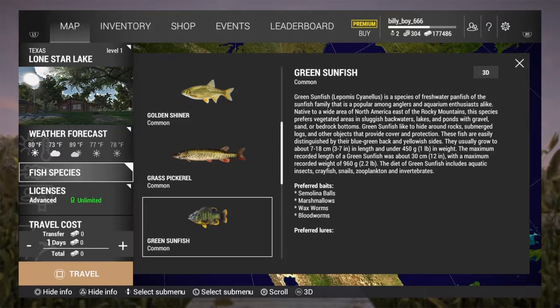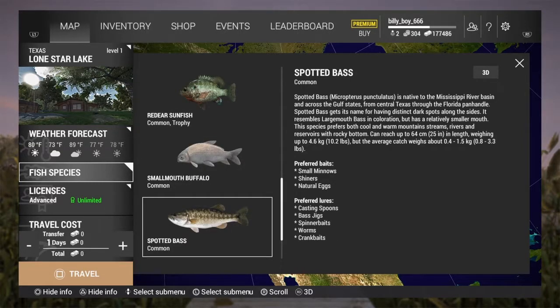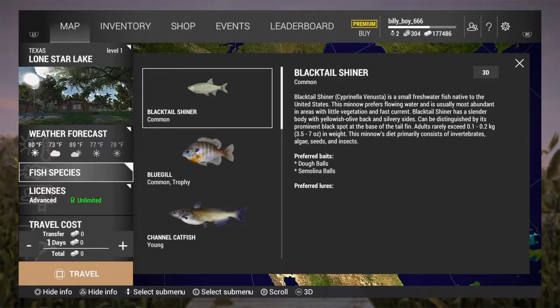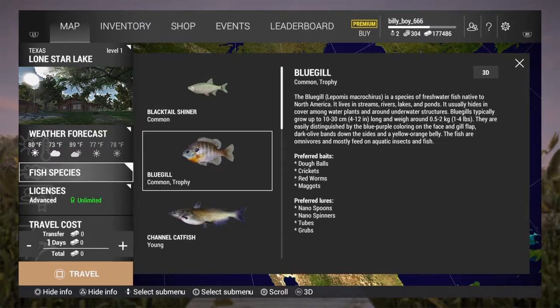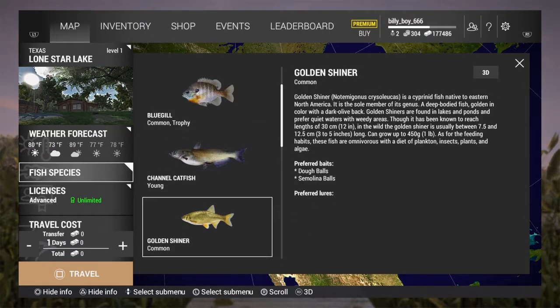You've got to fish smart and learn the locations and what species are best to catch. Through most of the game, bass will be the target fish for best XP and money relative to the weight of the fish, but that does change a bit later on in the game — when we get to that I'll explain it in a future video.